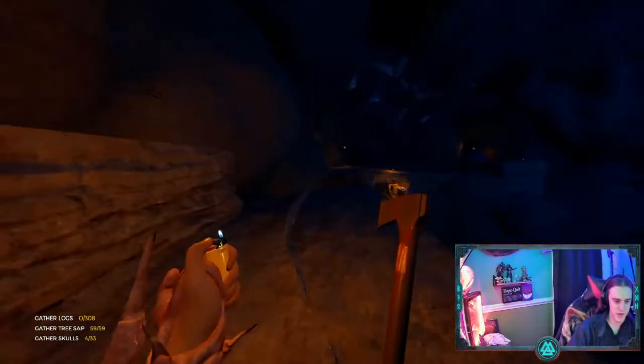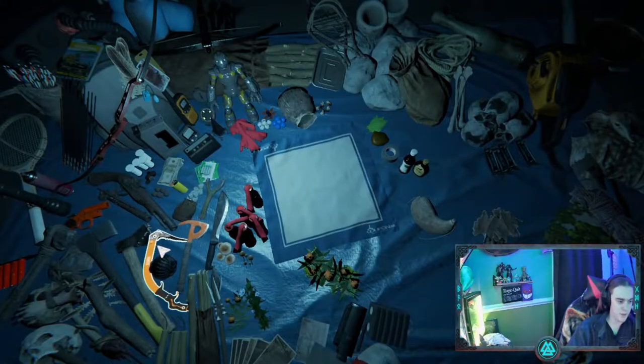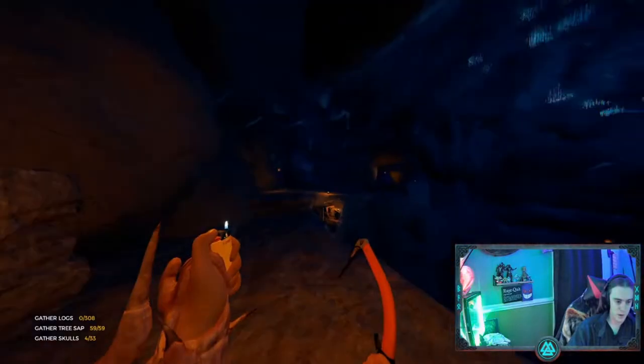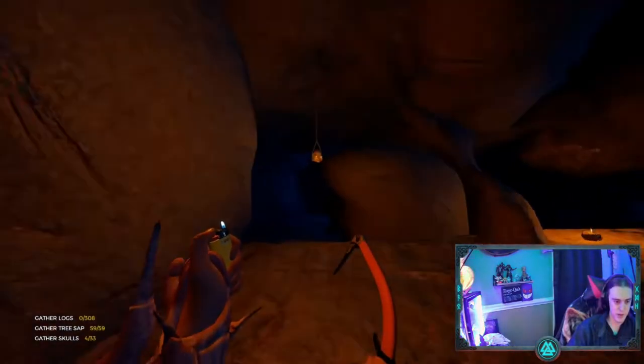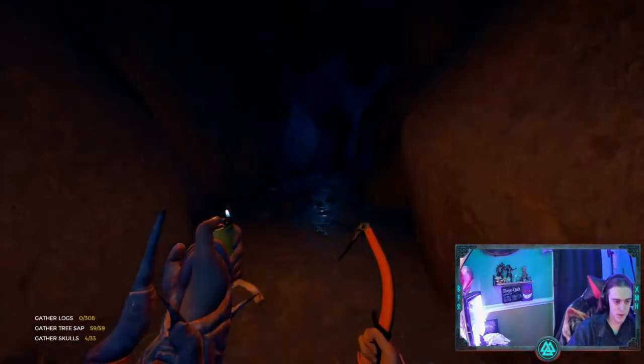What you want to do is run straight this way — I'm going to pull up the climbing axe so I'm ready. Basically from the wood, you just want to walk straight and you're going to go past this little ledge here, right around the edge towards this little hanging lamp over here. Keep going down through the cave.